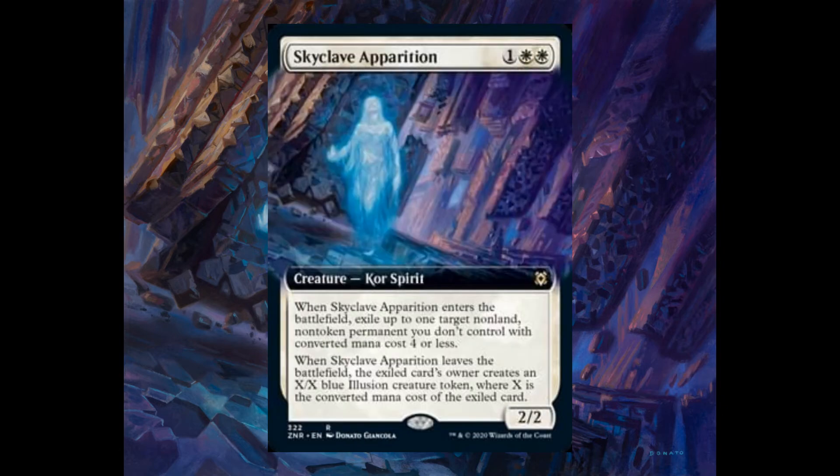Here we have the first rare: Skyclave Apparition, one and two white, 2/2. When it enters the battlefield, exile up to one target non-land, non-token permanent you don't control with converted mana cost four or less. When it leaves the battlefield, the exiled card's owner creates an X/X blue illusion creature token where X is the converted mana cost of the exiled card. Very interesting card, especially for white.